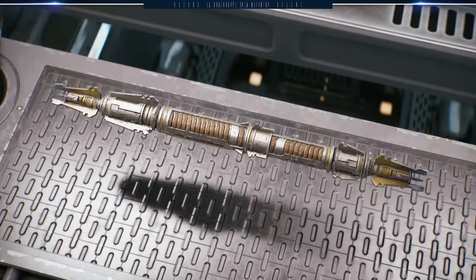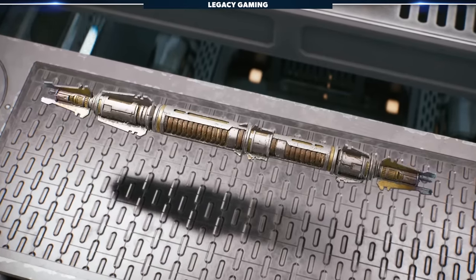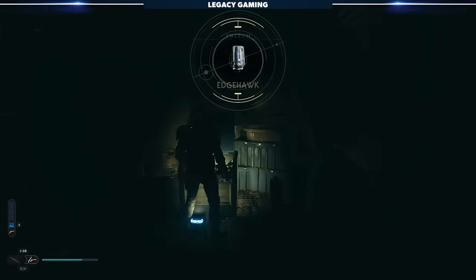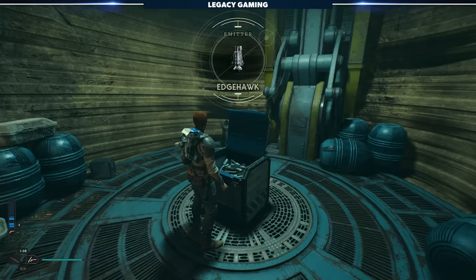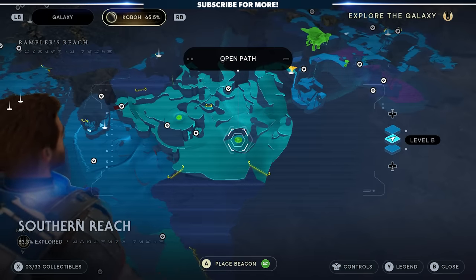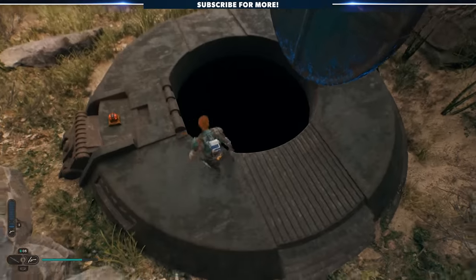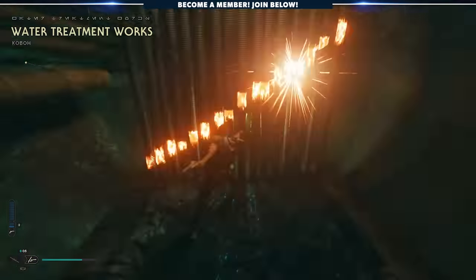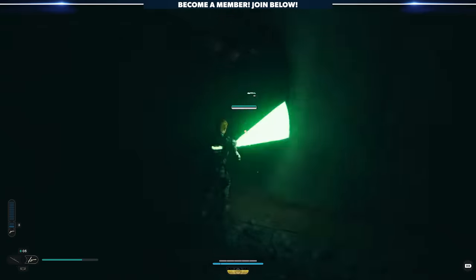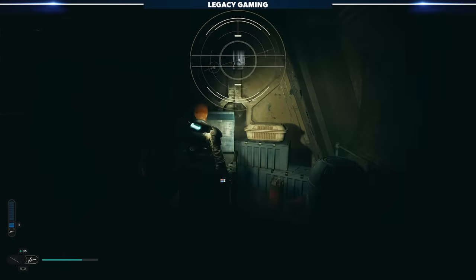For all you wannabe Sith Lords out there, let's hunt down a lightsaber that's got a bit more of an angular look — the Edgehawk lightsaber. This one is different in the fact that we'll have to track down all four major components, but don't worry, they're easy enough to find. On Kobo, in the southern reach area of the map, you're looking for this massive manhole-looking thing. You'll need force lift to open it, but once you have that ability, you'll be able to drop down and clear out the area. Move through the dark tunnel and take your first right, then move down that new hallway and take the next right, watching out for an enemy waiting to ambush you. The first piece, the Edgehawk Switch, is in the first chest at the end of that hallway.